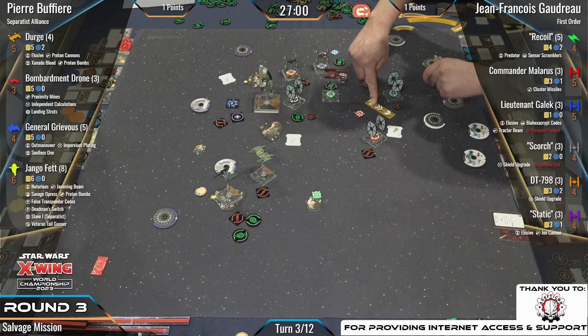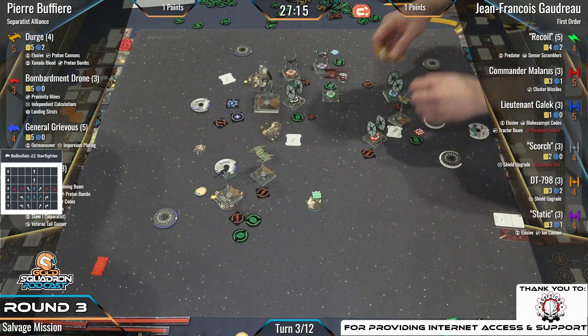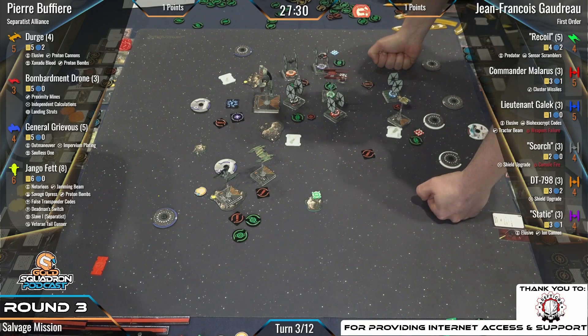Grievous keeping it simple with two straight. The Belbullab doesn't have a lot of options for stress relief — just two and three forward and a two bank. Generally a pretty great dial, but the Belbullab loves to stress because it has such good linked actions. Unfortunately they're not allowed to have good linked actions AND good blue moves — that's reserved for interceptor-class fighters.